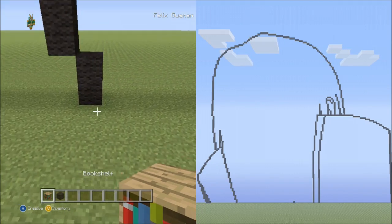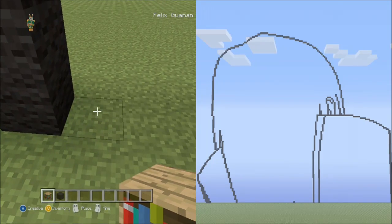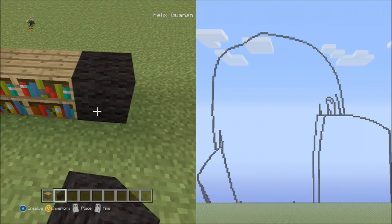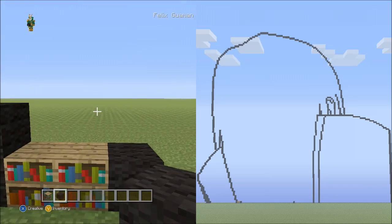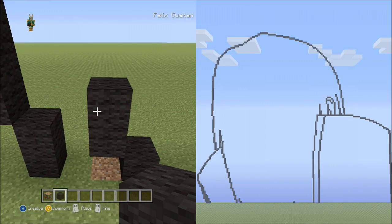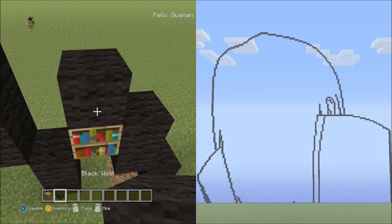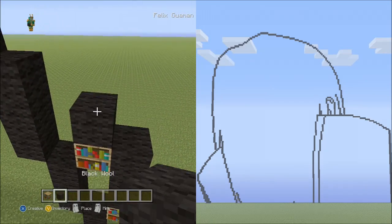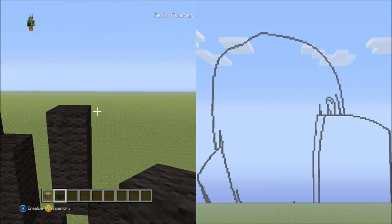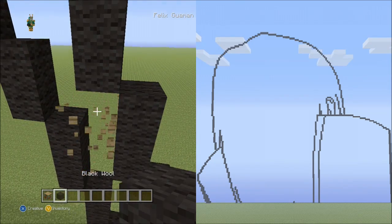Switch to the placement block. Next to this block place 2 blocks going across on the right side. Switch back to the black wall, starting on top of this block place 1 block there, then 2 blocks going up on the left. Delete those placement blocks. Place 2 sets of 3s going up on the left, delete those. Place 2 blocks going up on the left, delete that.